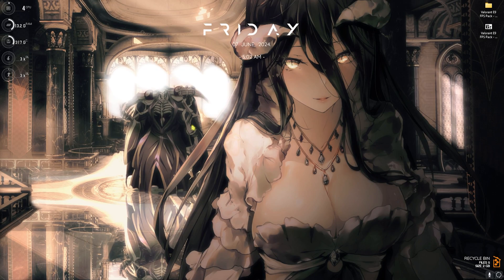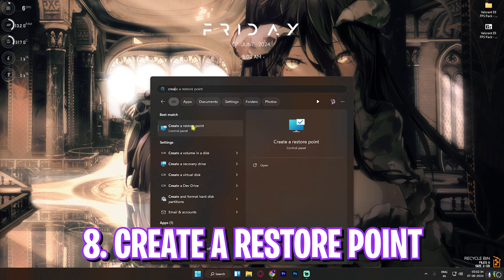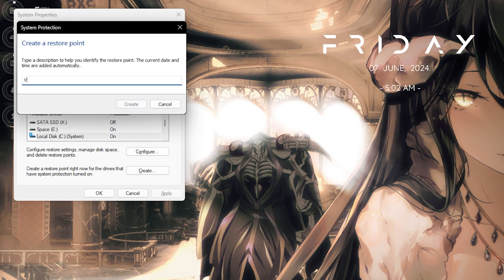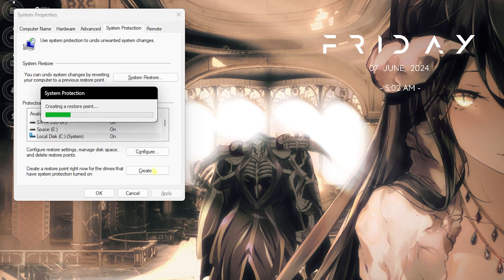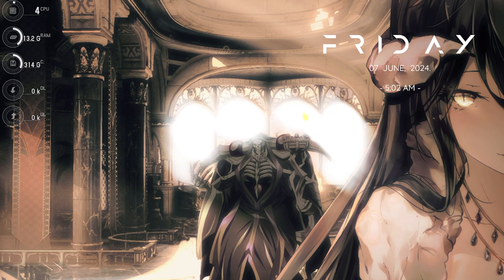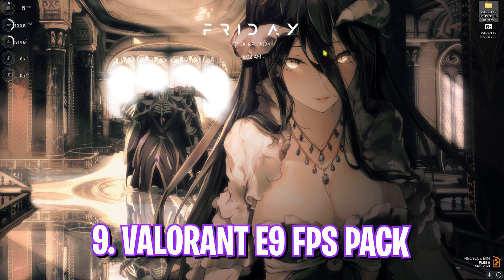The next step is creating a restore point. Search for 'Create a restore point' on your PC, find Local Disk C, click Create, and name it 'VALORANT' so you can remember it. I highly recommend you don't skip this step — if you want to restore all your settings back to normal without any data loss, you can always do that. Once done, click Close and close System Properties.